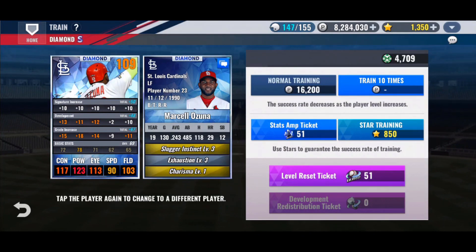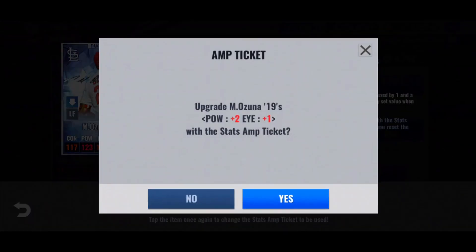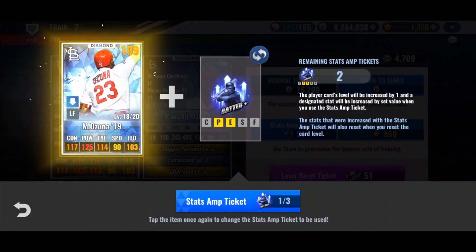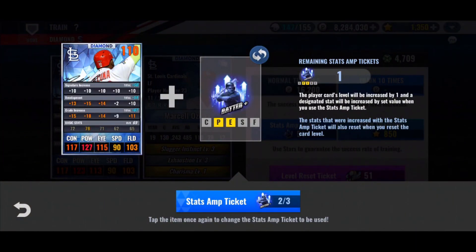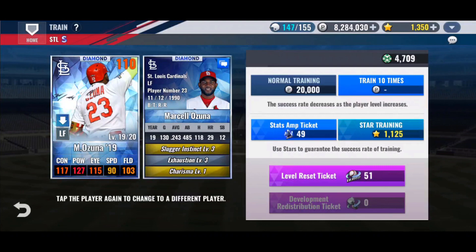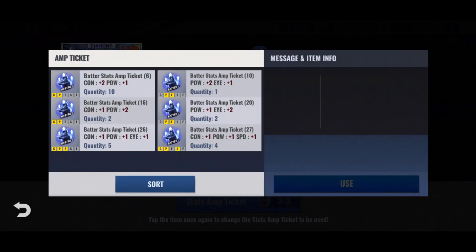If I do that, do I want to give him a con instead? No, I want to end up with more eye. The reason I want to end up with more eye is because his base eye is lower than his base con, and he gets less of a GI toward his eye. So you just kind of train it to balance it out. Pow plus two, eye plus one — we're definitely going to use two of these. I think power eye is the way to go. Gonna commit to it — plus two pow, plus one eye. Let's do it.